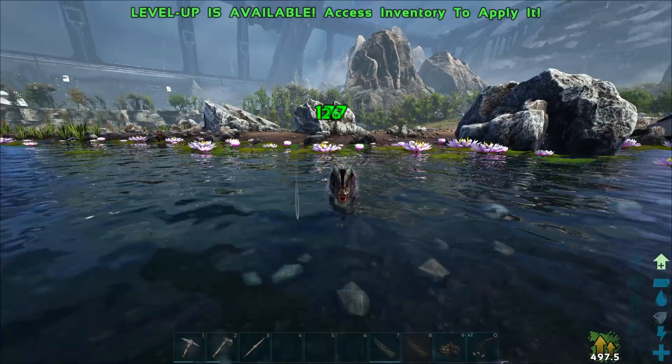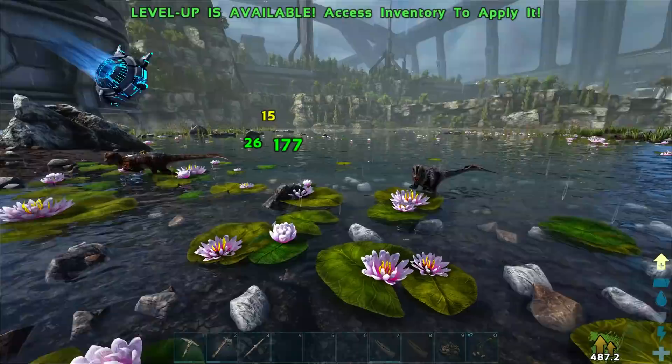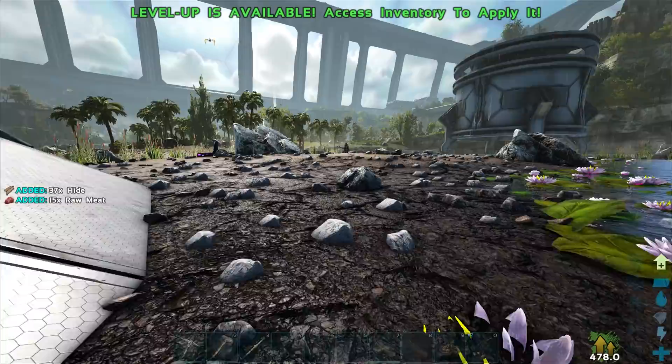We got another Dilo here. You freaking auto-aiming me like that? Boom — and punch you in the face, power punch and power punch! Oh my God, there's two of them. He's coming out of the water! Boom — power punch! Dude, die already. Okay hang on, we gotta power punch him in the face again. Boom, got him. All right. Sweet. Look at that — mad skills right there.